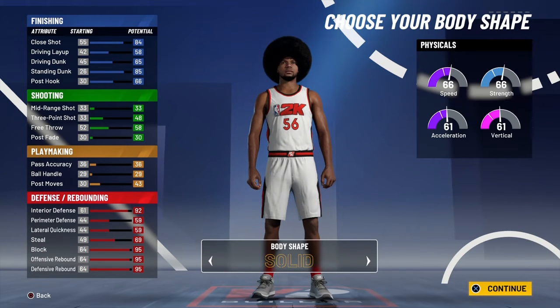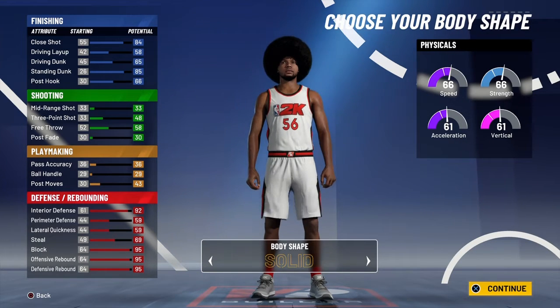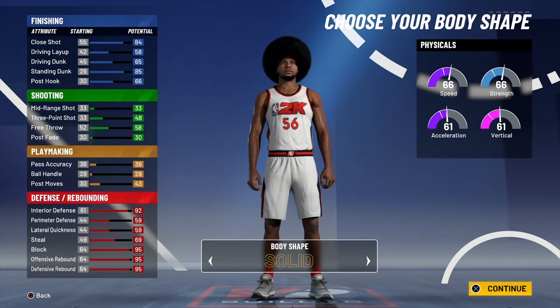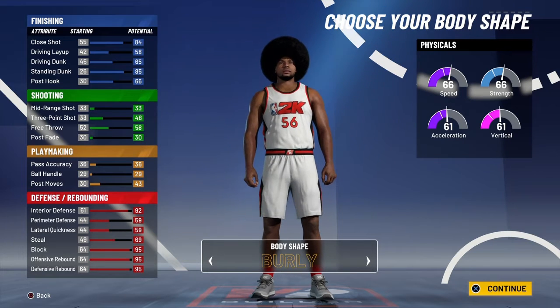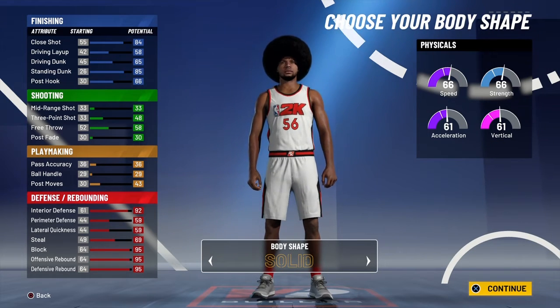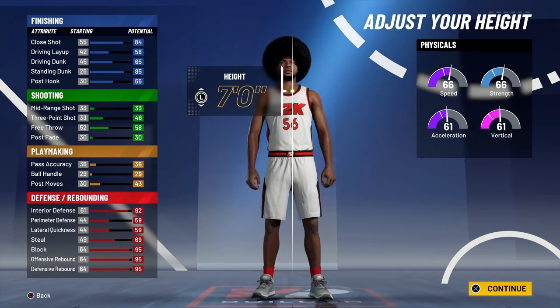Okay, look — this is weird. Because for a big man, you should really be putting solid or burly. I think we're gonna pick burly. Hold up — we're not picking build, because we don't want the center to be too slow. Okay, so I think we're gonna go burly. No — solid, we're gonna go solid for this one.